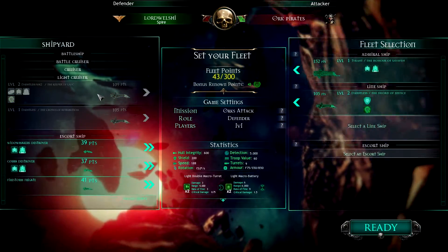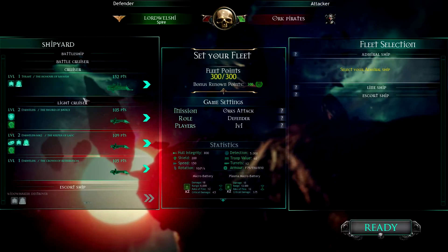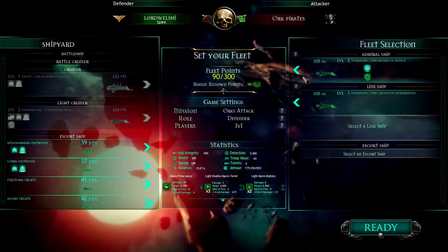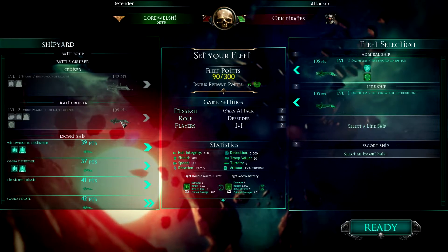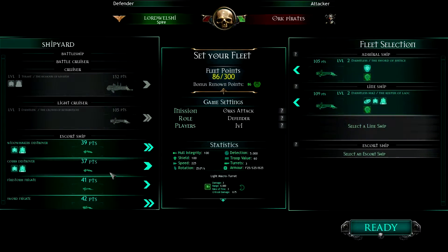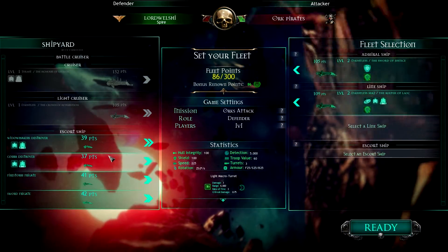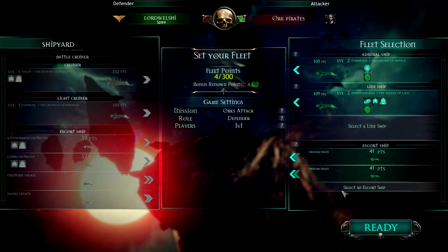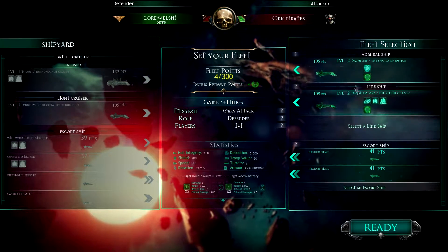I'm then going to throw in a cruiser. I've got 300 points. Maybe I should put two light cruisers and then a couple of escorts in. I don't know what's going to be the best thing to do here. I could get a couple of Firestorm frigates in there actually. I'd rather have more ships I think. So we'll do the two Dauntless light cruisers and a couple of Firestorm frigates.